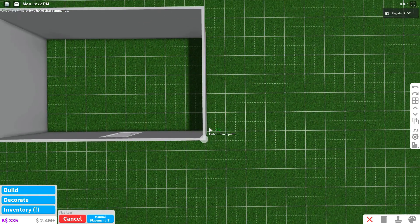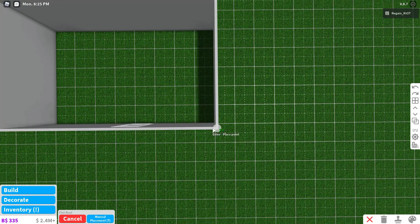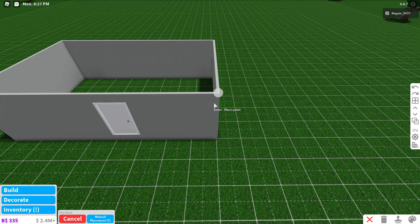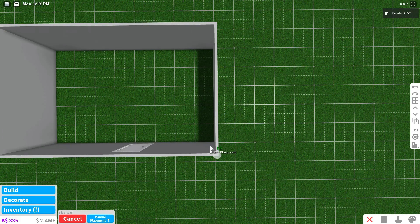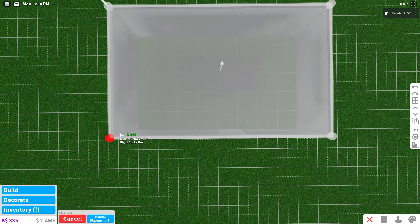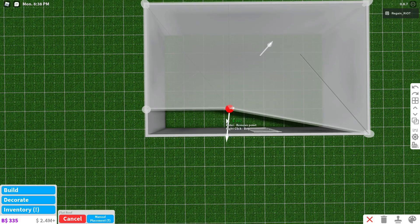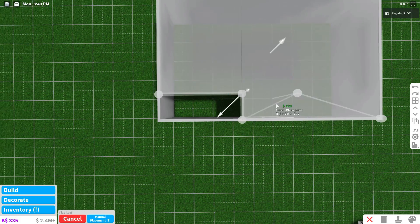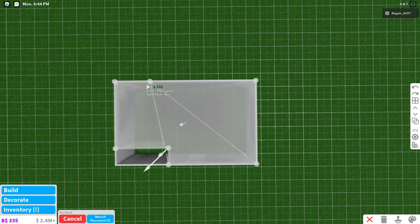Now you are going to hold down space bar to do this, or on mobile just do the same thing but you don't have to hold space bar. Space bar makes it easier though, and then you're just going to make sure this is manual again, and you are going to place on the corners again, but in one of the corners you are going to do this and go three out, and you are going to have it like that. So you place there, there, there.